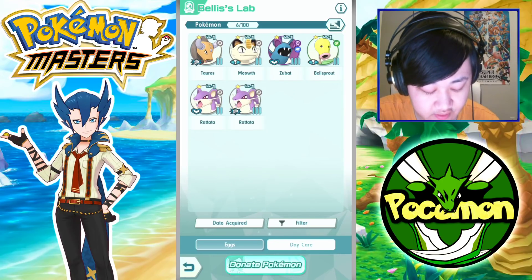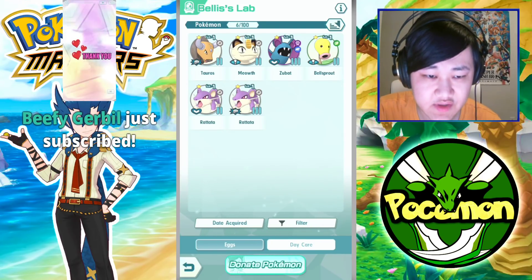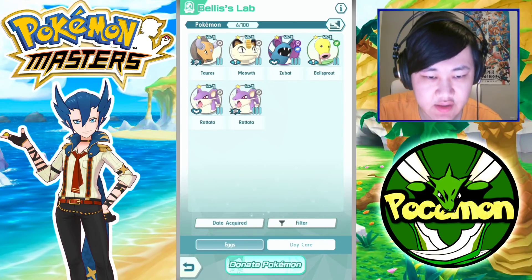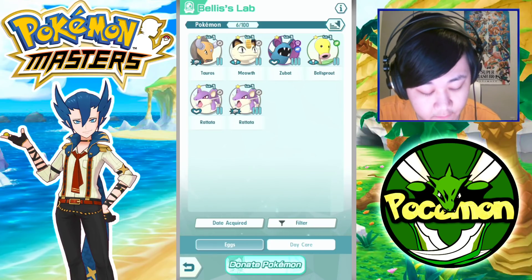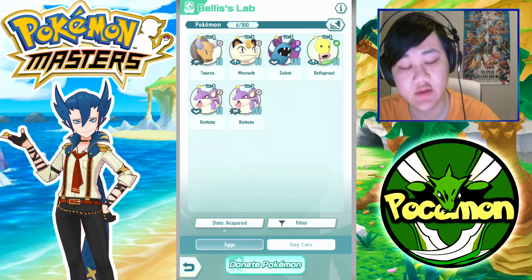You get dupes and all that stuff. However, you're only allowed to become a sync pair with one of these Pokemon of the same species. There are three different types for each Pokemon species.